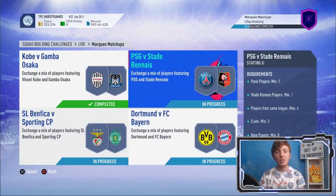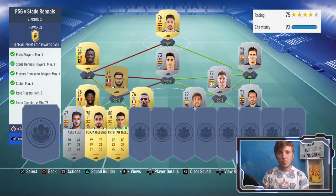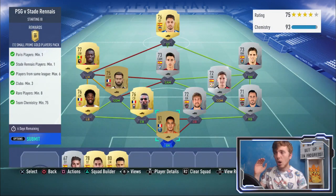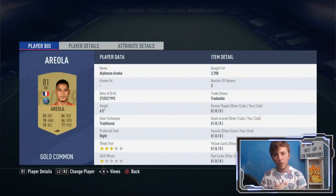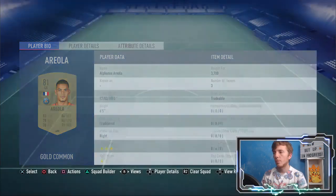Up next we have PSG and Stad Rene. Stad Rene and PSG players have gone up a fair bit in price. The only player I had to buy here was Areola — it cost me 3.7k. I did snipe him. The PSG players are averaging around the 4 to 4.5k mark right now, but if you put a cap of around 3.7k to 3.8k you should be able to pick up a couple. There were a few that went for about 1.2k to 1.3k, but I didn't snipe them quick enough.